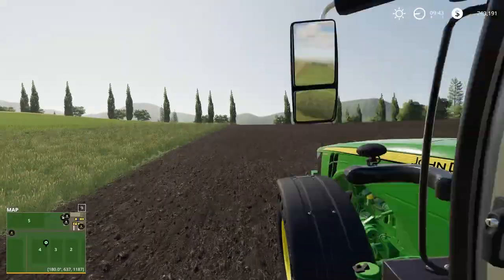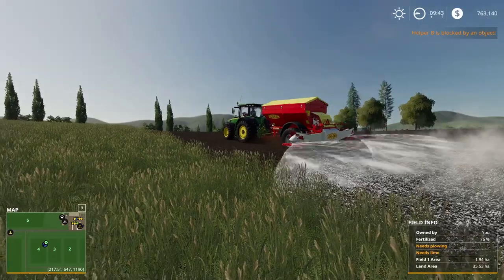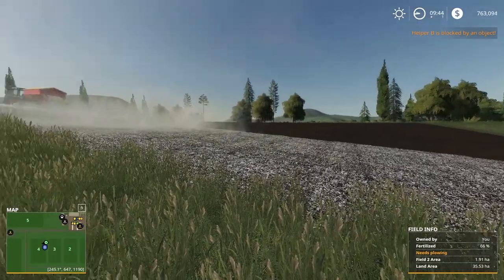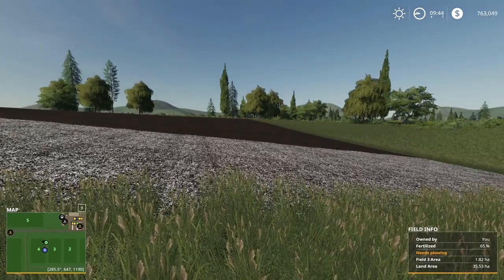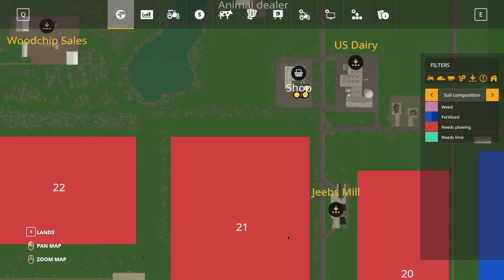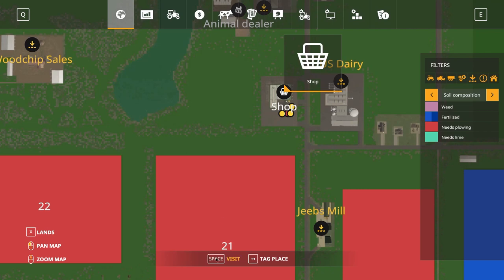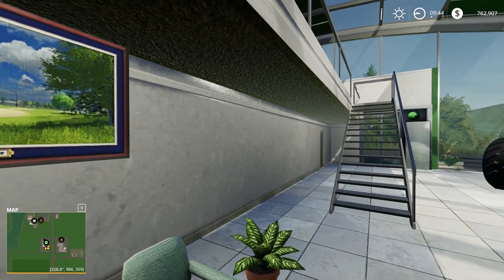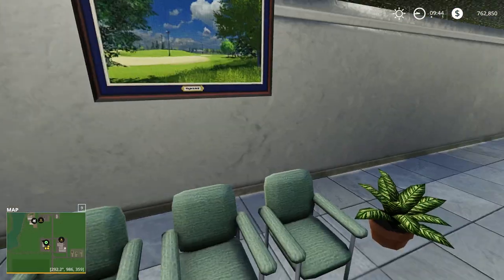Alright, so we'll let him go and he'll be happily churning away there putting the lime down on the field. We may have to come back — he may run out of lime, we'll just have to see how that goes. Now we are going to head over to the shop and see what we've got waiting for us. Here we are in the shop, we've just signed the paperwork and we've got to go out and have a look at what's out there.